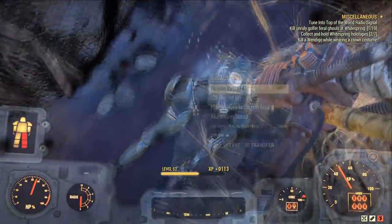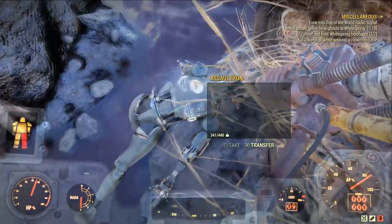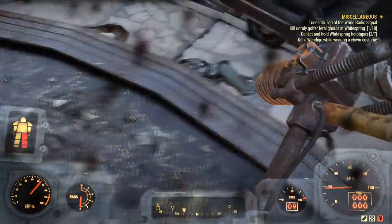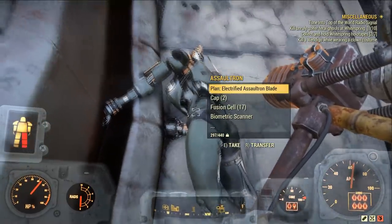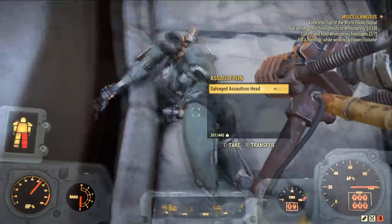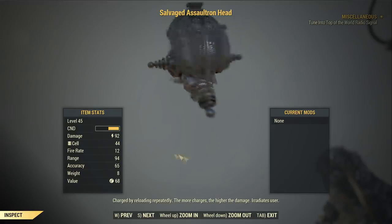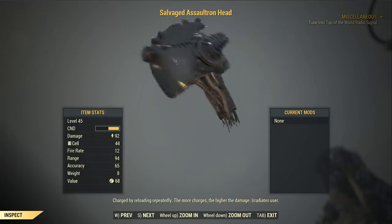After they're all dead, just server hop onto another server and all the enemies will respawn again for you to kill. It only took me about 10 minutes to get myself the Assaultron Blade and head plan, which you can then use to craft your own versions of these weapons. There's also a chance they're going to drop some weapon mods for the Assaultron Blade as well, such as the electrified modification. The Assaultron Salvaged Head does 70 damage and you need to press the reload button in order to charge it up to full power. The weapon can be charged five times to reach its maximum charge, consuming a fusion cell with each charge.